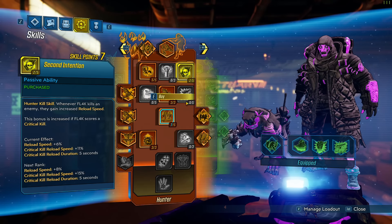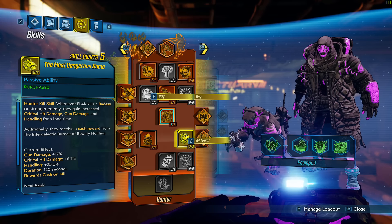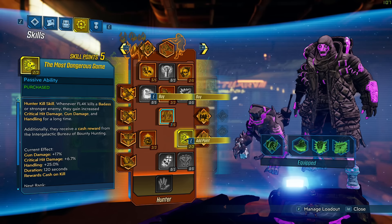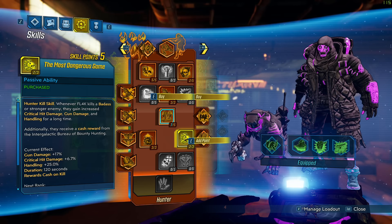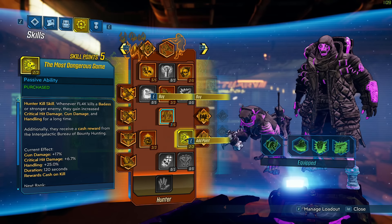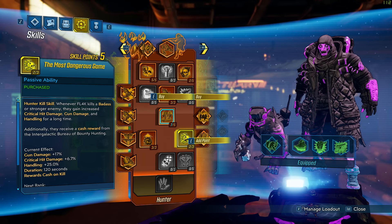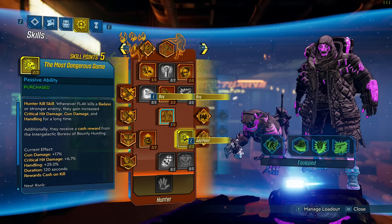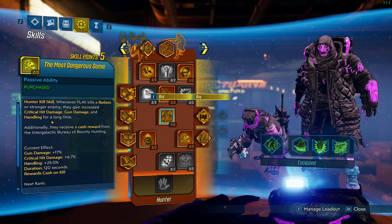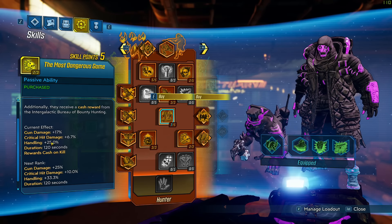The next thing is only two points but it's another hunter skill — The Most Dangerous Game. Whenever you kill a badass or stronger enemy you gain increased crit damage, gun damage, and handling. I'm only speccing two into it, giving 17% damage, 6% crit damage, and decent handling. It lasts 120 seconds, but because we went into Big Game it actually lasts 240 seconds — four minutes of extra damage for pretty much free, and you're constantly killing badass NPCs.